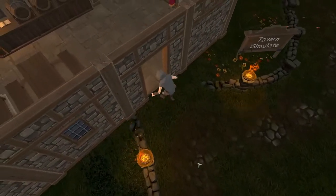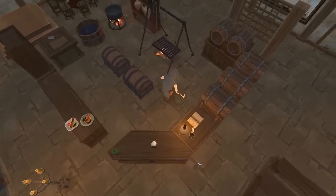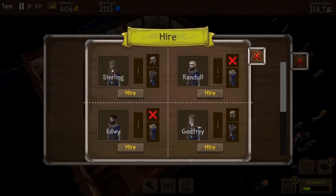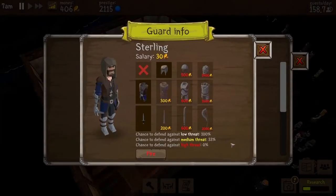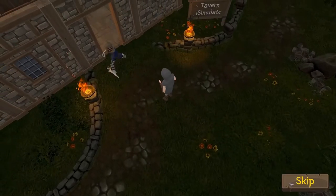It turns out we don't only have visitors during the day. At night, someone also visits and steals one of our barrels. After this incident, the option to hire a guard becomes available. Let's take Sterling — we will have to upgrade his gear when we have the coins. And our guard successfully fenced off the thief.